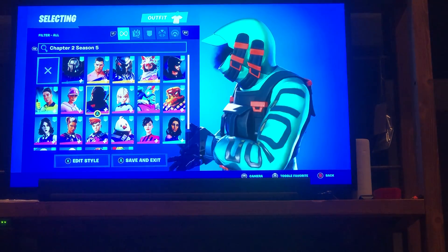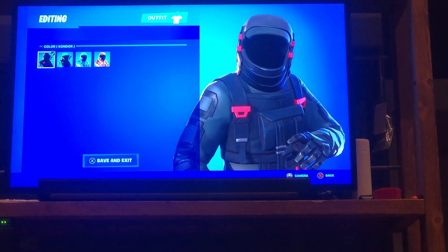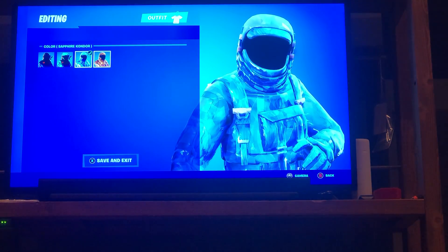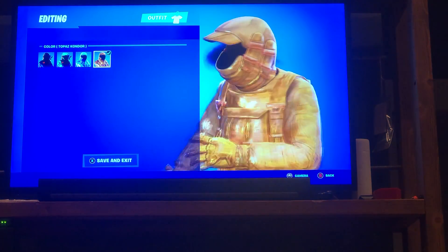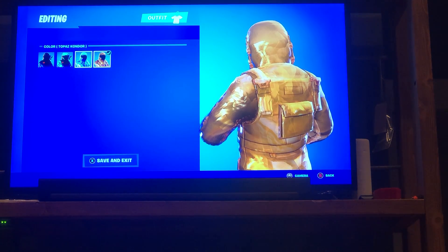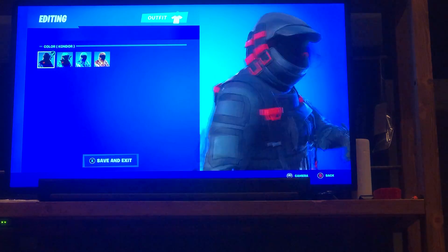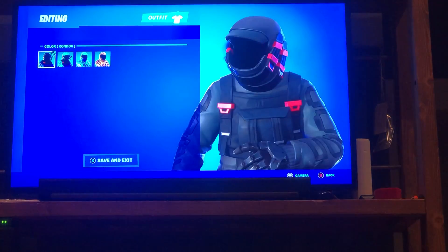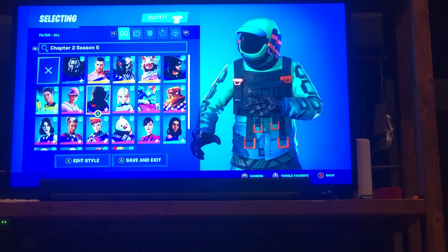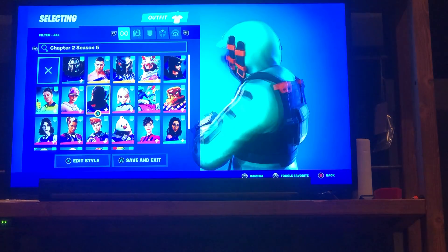I want to do Battle Pass first. Next in the Battle Pass is Condor — he comes with the base Condor style, Wrath Condor, Sapphire Condor, and Topaz Condor. A skin that reminds me a lot of Eternal Voyager and Dark Vanguard — just a redone version of it and I really like it. Great skin, 7 out of 10. I could use it more, but I don't.